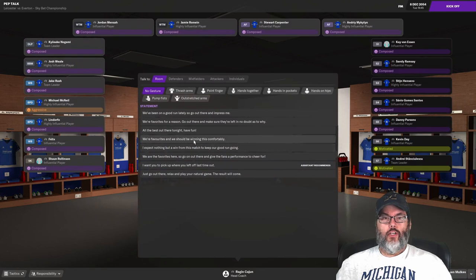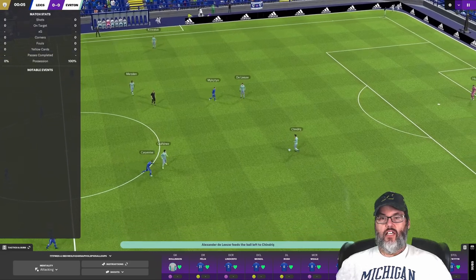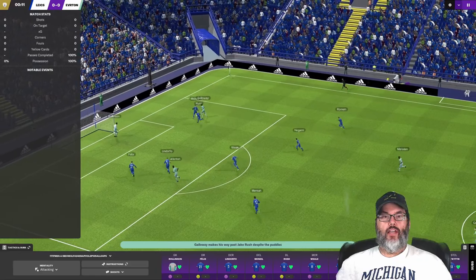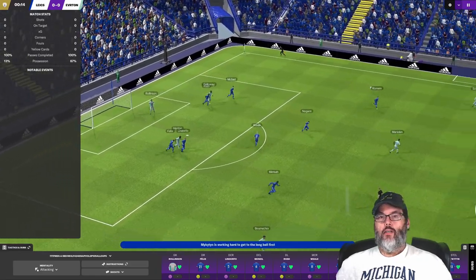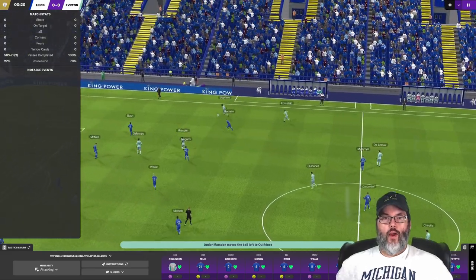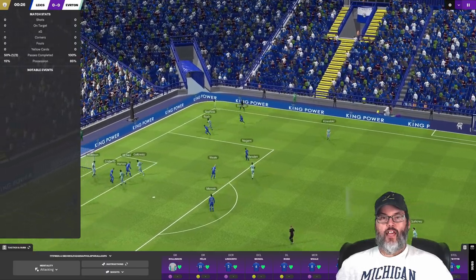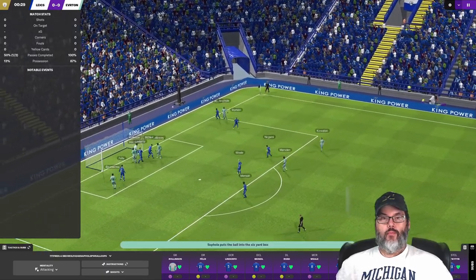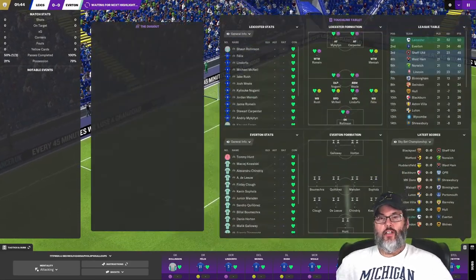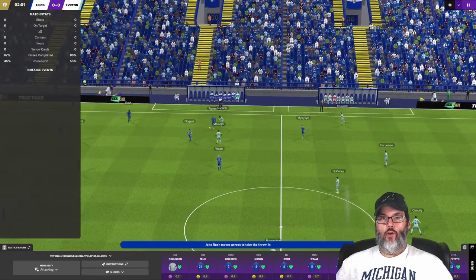We're going to be in blue, Everton in the teal it appears. They go route one over the top — Galloway is on to it, good defensive play. But they are right back on the attack here in the early going. Missed tackle by Romain, but a save by Rawlinson as he chipped it into the box. Good stop — some solid defense so far.